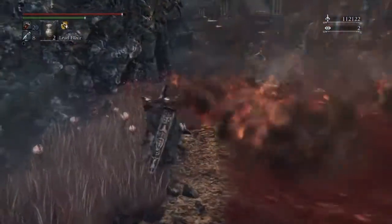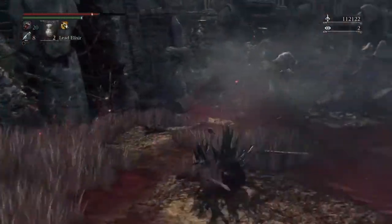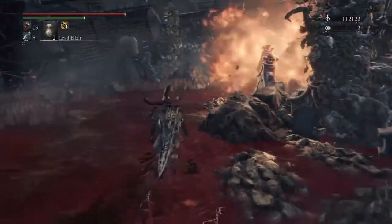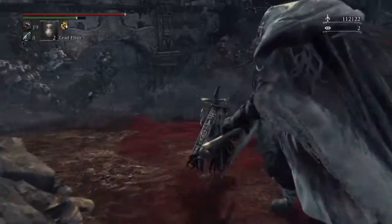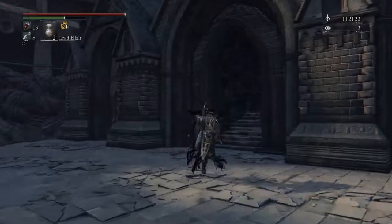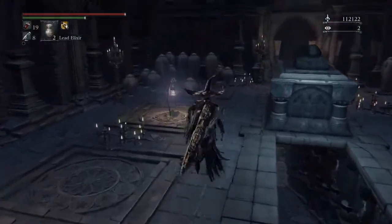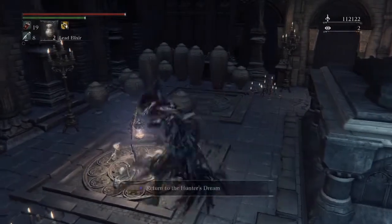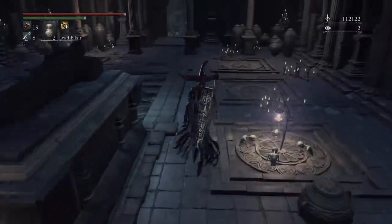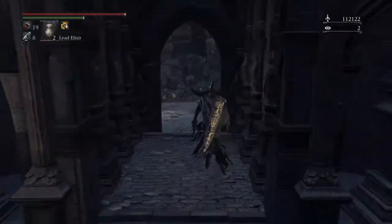Get the blood vials. I'm not even gonna mess with this cannonball guy — just try to avoid his cannonballs since they are ridiculous. If you do fight him he gives you like 10,000 echoes. You'll eventually need them. Go up to the right here and this will take you to a lamp post so you can get back to the Hunter's Dream — pop that open and get that taken care of because everybody loves checkpoints.